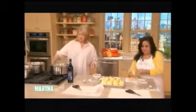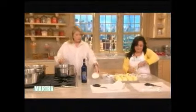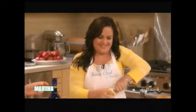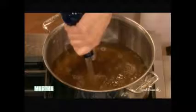The poaching liquid: six cups of water — you want the pears to be submerged — three-quarters of a cup of light brown sugar, and a whole bottle of Riesling. Bring that to a simmer and let the sugar dissolve.